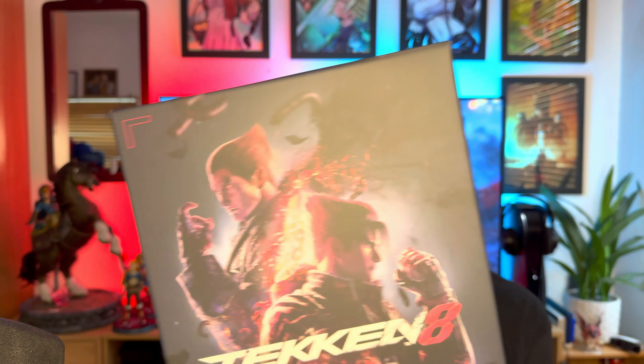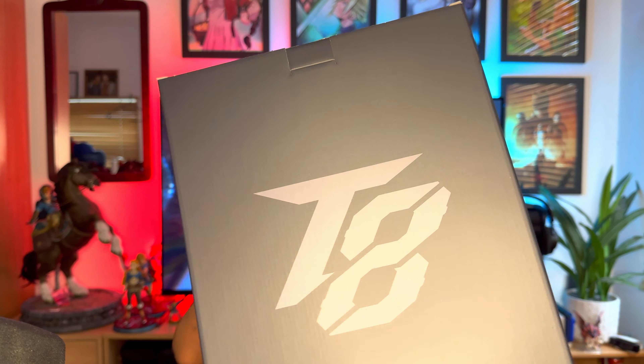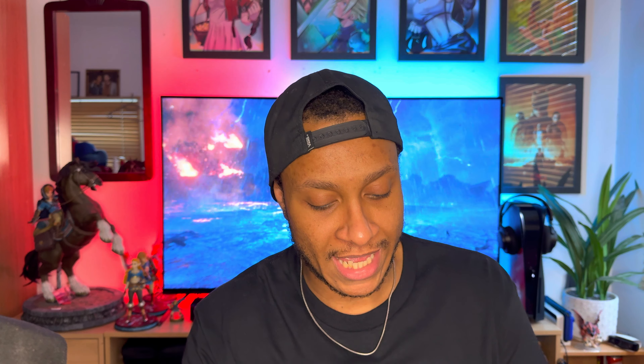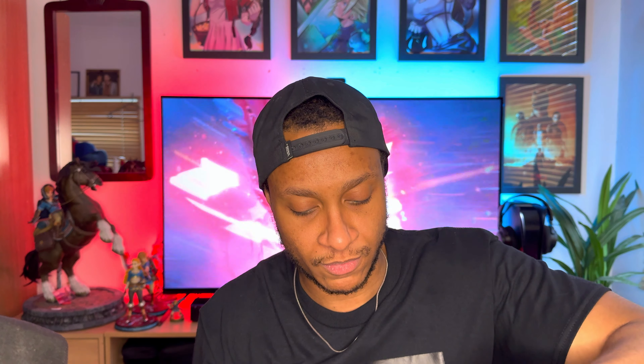Let's slide this open. This is the box — it looks really really cool. On the front cover again, on the side you have Kazuya, on the other side you have Jin, and on the back you see T8.